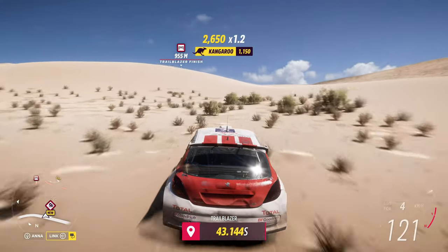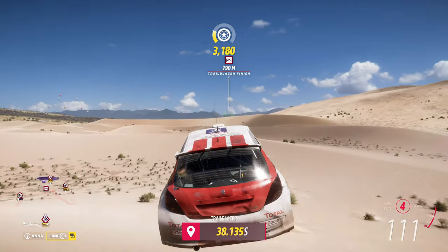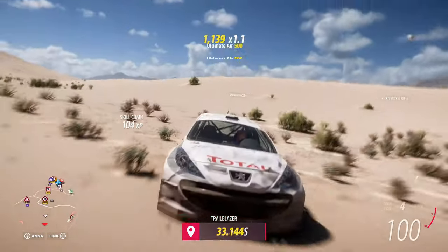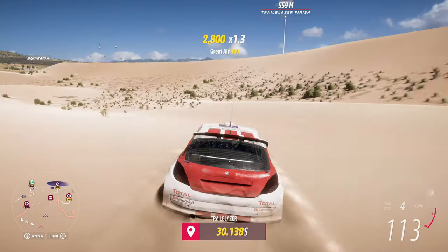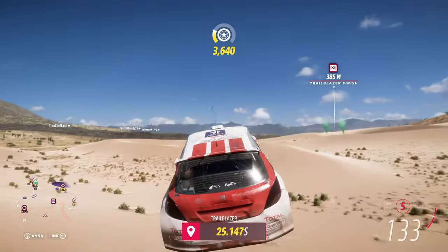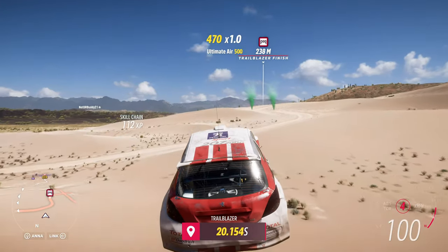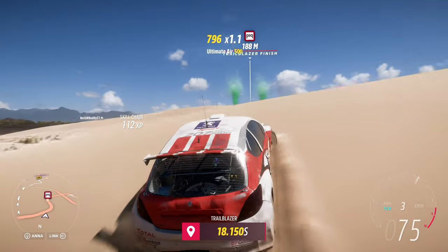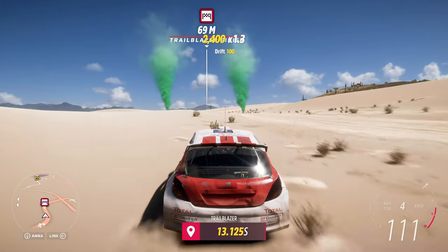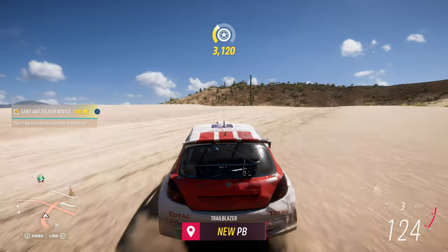One more tip: if you didn't know, you can use the right stick to look around. Push right and it shows you that side, push left and it shows the other side, hold it down to look around, or click down and it shows you behind you. That's helpful if you're not using your mirrors — useful for seeing what's around you while racing.